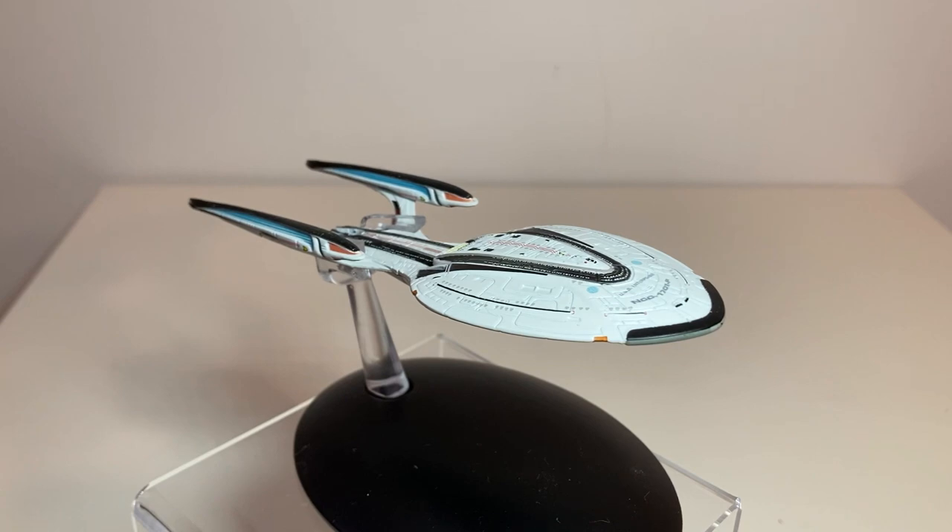If you remember the episode where we talked about the Enterprise F Yorktown Refit — in the Star Trek Online storyline the Enterprise F was heavily damaged in a war with the Iconians, who you hear about in Deep Space Nine and possibly the original series as well. So the Enterprise F gets this nice refit called the Yorktown Refit. We'll be taking a look at both side by side during the comparison.